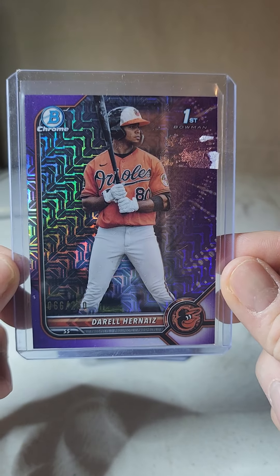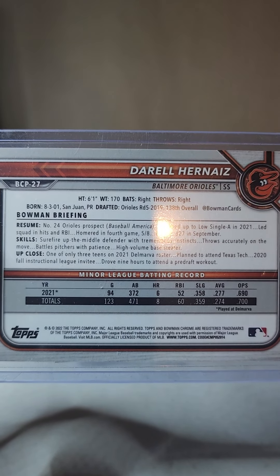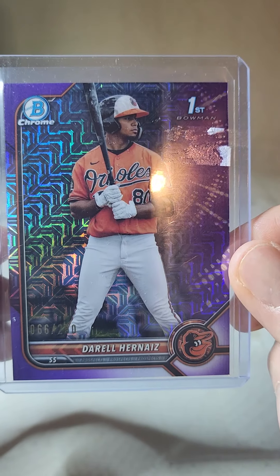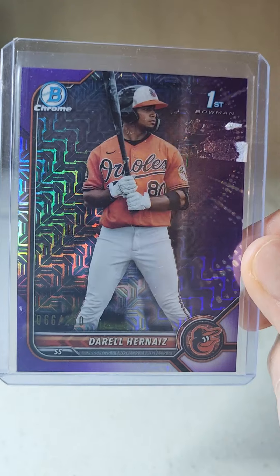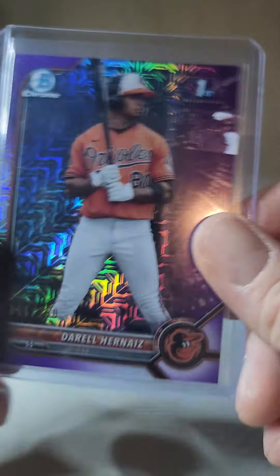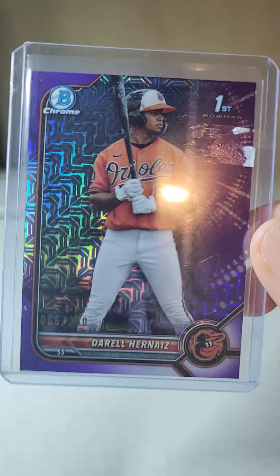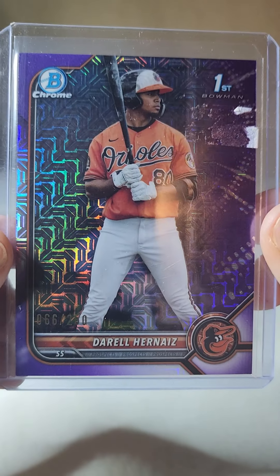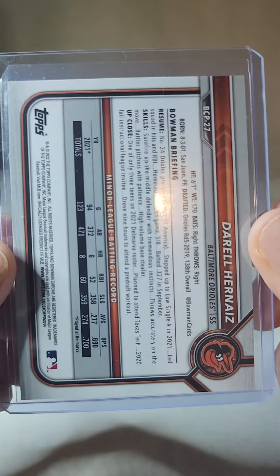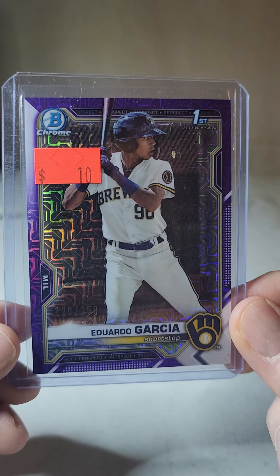Next card — I don't know much about this guy, but I believe he was born in 2001. It's a cool purple mojo first of a batter. I want to say I paid like eight or ten bucks for it. For eight bucks it was something I was willing to take a shot on. May never make it to the majors, but it was a cool card and it was cheap. Next up, Eduardo Garcia first purple mojo out of 250.